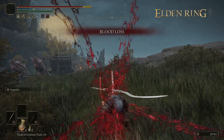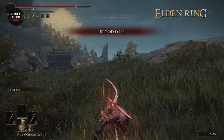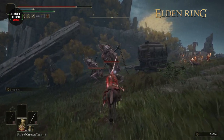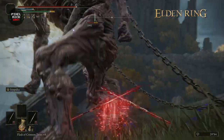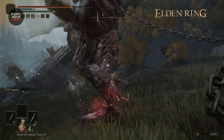Hey guys, thanks for tuning back in to Pixel Rich Games, where we strive and make it super hard, super fun. In this episode of Elden Ring, we're getting another great weapon, mostly used in bleed builds, and it's the God's Ken Peeler. Before we go get it, give your boy some support by subscribing to the channel and liking this video to get YouTube's algorithm to promote this channel.